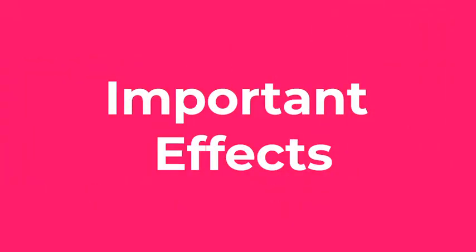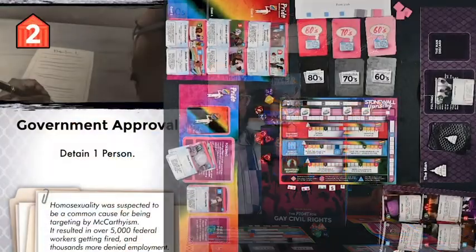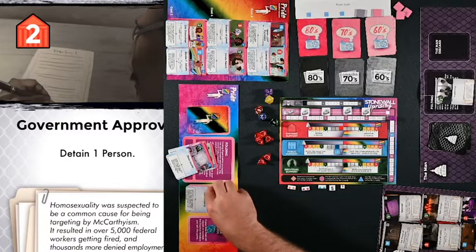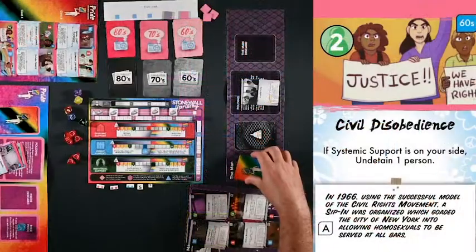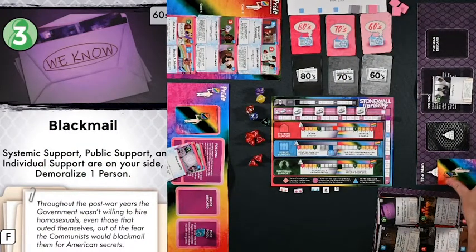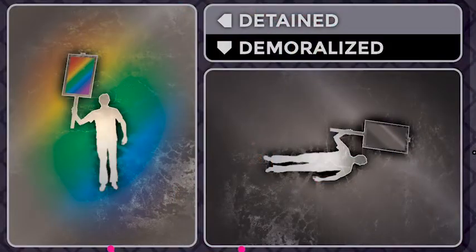Here are some important effects. For detaining: the Man detains from Pride's discard first, and Pride gets to choose the card detained. All cards represent people on Pride's side, even if the card is an abstract event. If Pride does not have a discard pile, the Man detains from the top of Pride's deck at random. When Pride undetains, they pick and choose from detained people and may place those people in Pride's discard. When the Man demoralizes, that many people are randomly moved from detained to demoralized — these cards are effectively removed from the game.